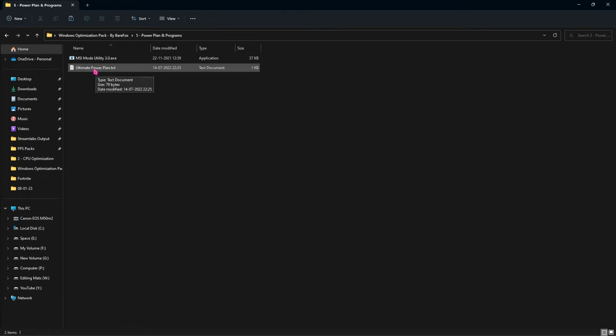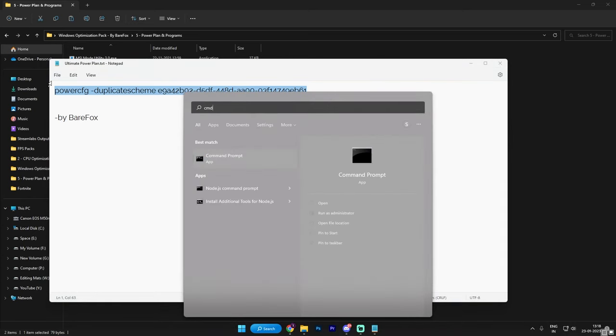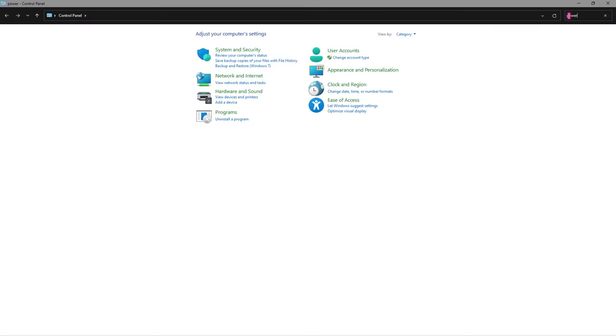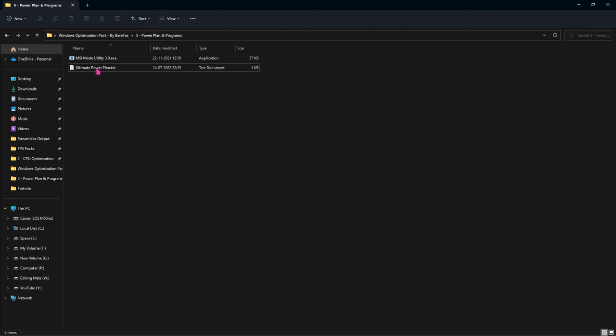The last folder is power plan and programs. You will find a text file for the ultimate power plan — double-click it, copy the command, then search for CMD and run it as administrator. Paste the command and press enter. Then go to Control Panel, search for power options, and you will see an ultimate performance power plan. This will increase your computer's efficiency while gaming. If you are on a laptop, I recommend using balanced for the long run.